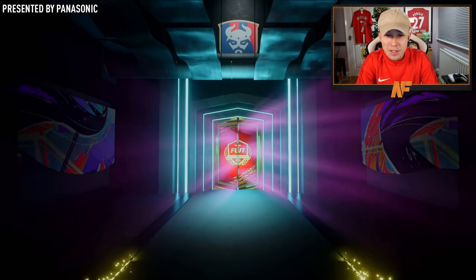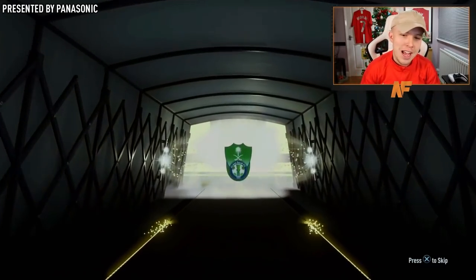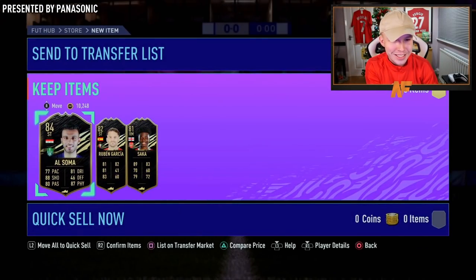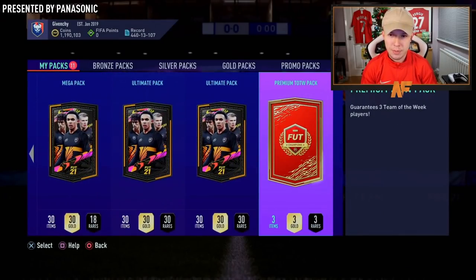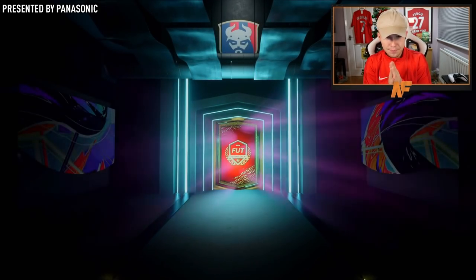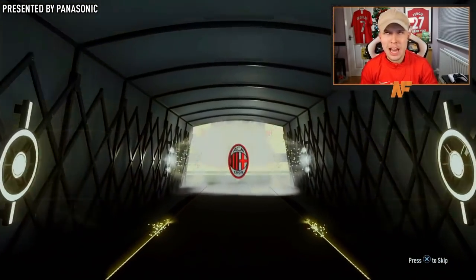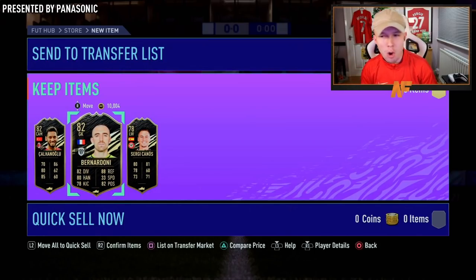Two premium Team of the Week packs. Can we see an 84-plus in one of these? We've got one — will it just be an 84? It is — it's Al Somer. Of course they've just given us an 84. Show us an Aduard in one of these. Oh, Bukayo Saka — he probably goes for absolutely nothing, but it's nice to see. He's three-star skills; if he was four-star he'd be worth more. Premium Team of the Week pack number two for elite one — 82 Kalanoglu. That's all you need to know. We didn't get Aduard. I'm not angry, but I'm disappointed.